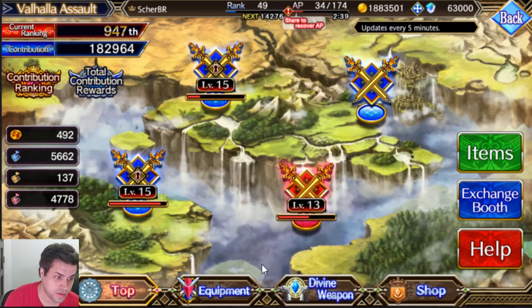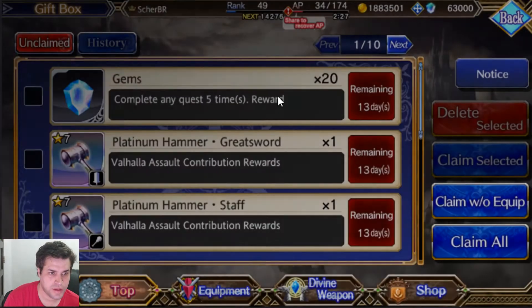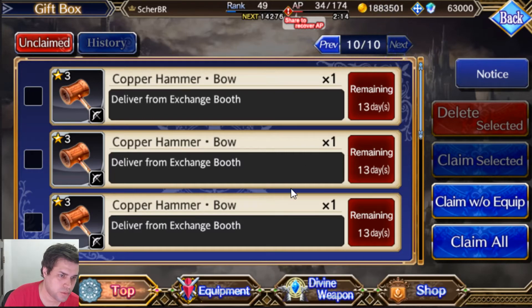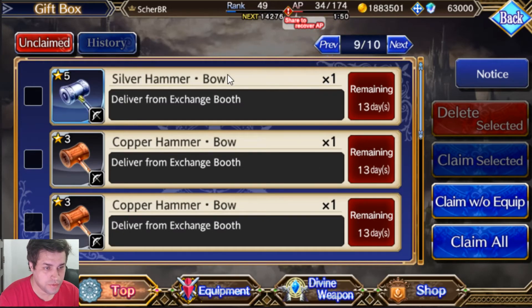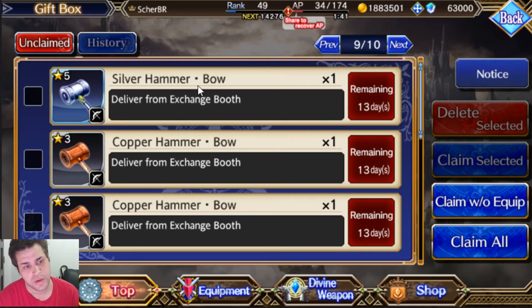Now that we've traded for a lot of items, let's go to the top and go to the chest here. There will be a lot of items — as you can see there are 10 pages of items and each page has around 10 items, so I traded for around 100 items total. If you trade for more it will keep showing 10 pages, but you can keep claiming and it will show more items not currently on the list. To be honest I won't be claiming these items right now — it's just a strategy of mine. You have to claim the items with currency, and there are 13 days remaining for me to claim.